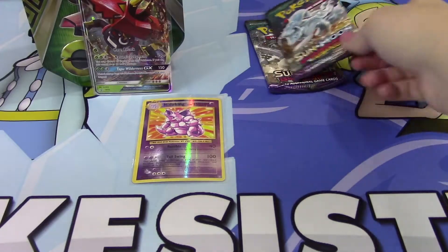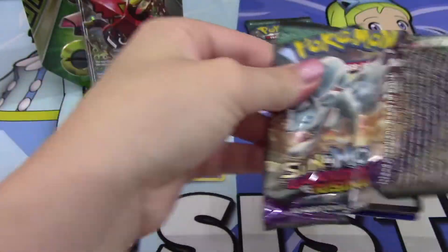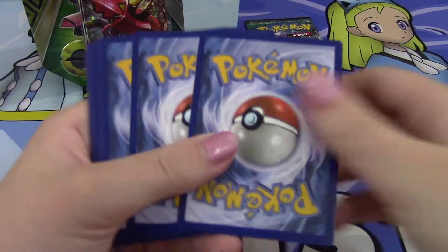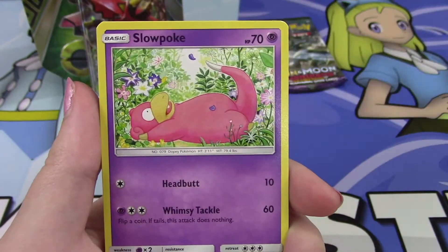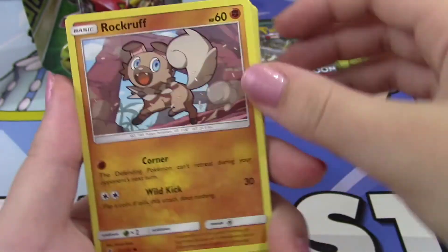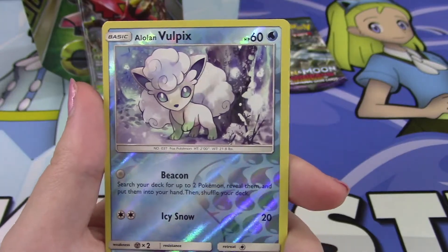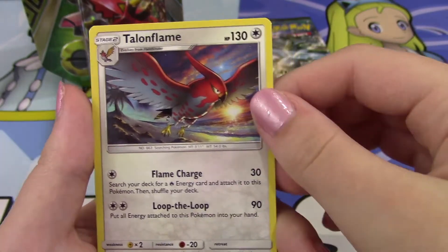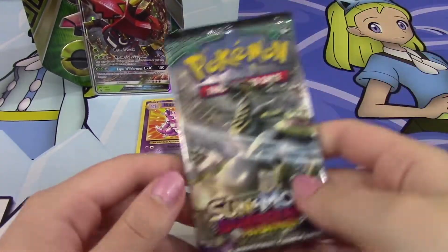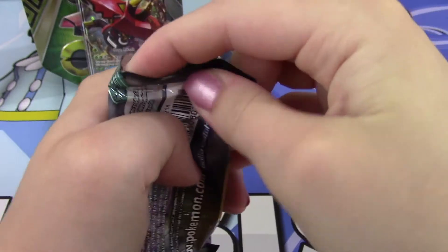We'll get into Guardians Rising and hopefully find a Tapu Lele, because that would make this tin very well worth it. Setting the code card aside, let's see what we've got: Mudbray, Slowpoke, Goomy, Rockruff, Taillow, a Fairy Energy, Alolan Graveler, Fletchinder, Multi Switch. Our Reverse is an Alolan Vulpix — such a beautiful card, I really like that one. And we have a Talonflame Regular Rare. Hopefully we can get something out of this last pack, or we'll have a complete dud tin.